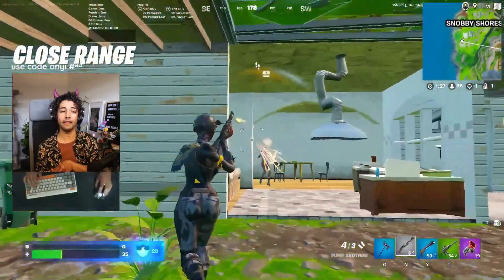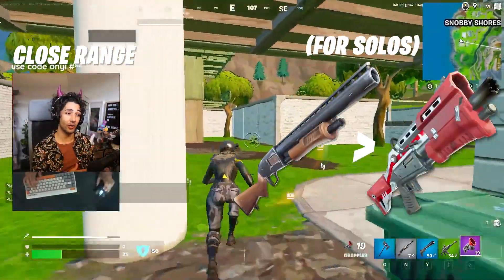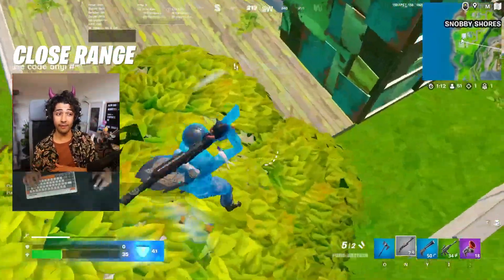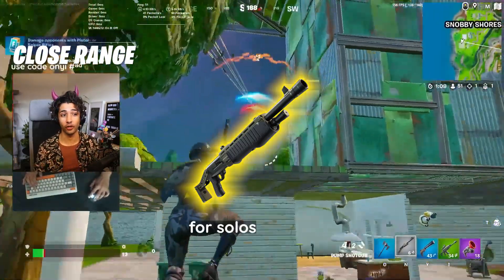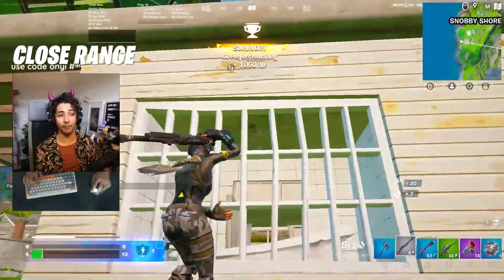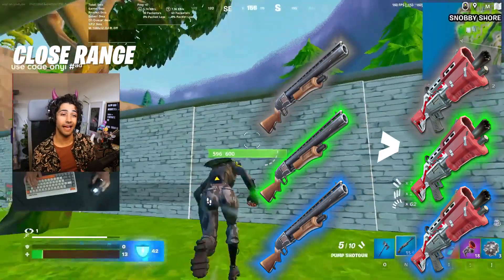For close range, we're primarily talking shotguns this season. Both tack and pump are great. If playing squads, I'd always take the tack over the pump, but if playing solos, take the pump. But if your aim isn't great, just always take the tack — it's a lot more forgiving. Rarity comes into massive play here. Take the legendary pump over everything in solos, as it can do 200 damage to the head, unless your aim is bad. Take the legendary and epic tack over any other pump. For the lower rarities, the blue, green, and gray pump are a lot better than the blue, green, and gray tack.